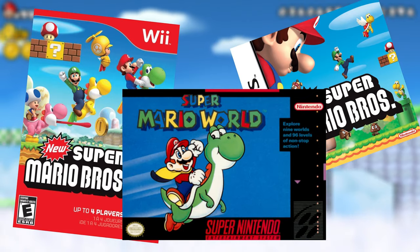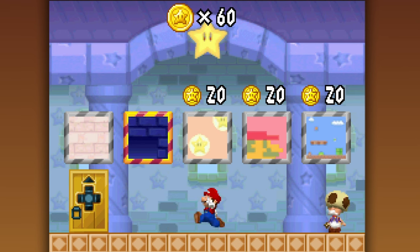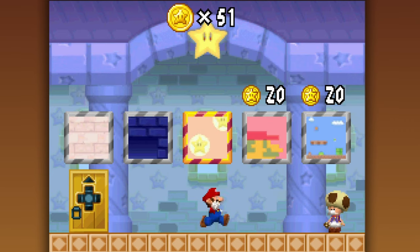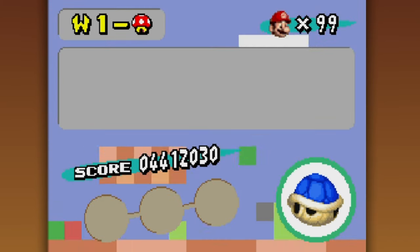Back then in other games, completing an optional challenge gives you a reward in some sort of way. The best example being in New Super Mario Bros. DS, where if you go through the effort to get enough star coins — which are optional and difficult to get — the game lets you buy a wallpaper for the bottom screen, which is really cool.